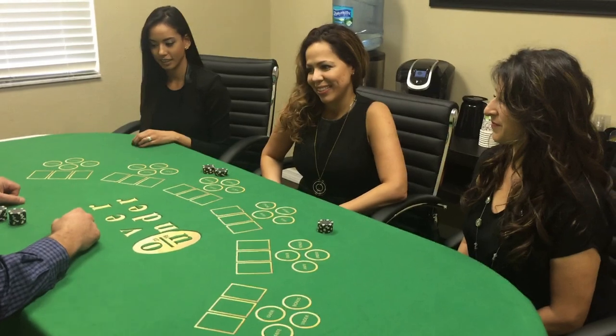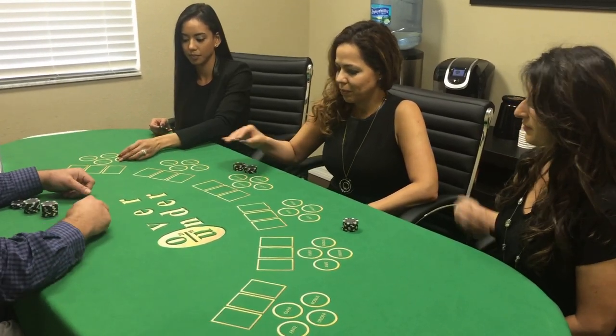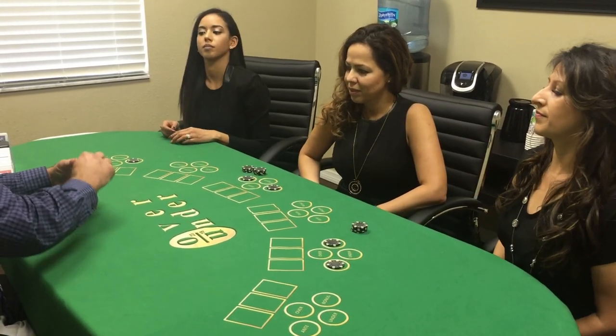And we're going to learn how to play today. So to play over under, to start the action, you place a wager in the spot marked ante. And you also have the option of playing the bonus, which all three ladies are going to play.